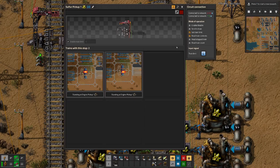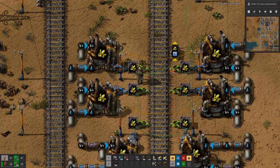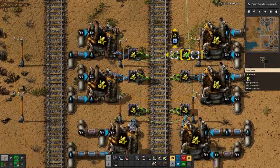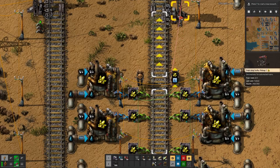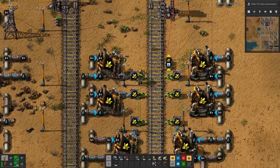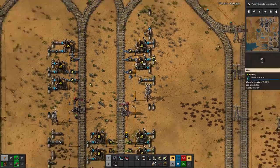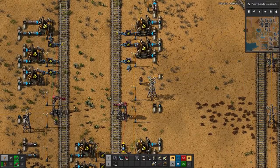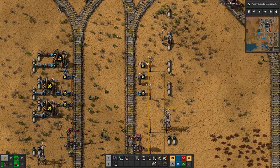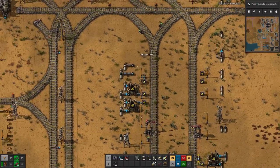That should actually work — disconnect the red wire, and let's disconnect this one and connect here. Now that works. We have a bit too much sulfuric acid here on the side, so we will leave these chests open and let them sit here, then fill up those ones down there once we need that. So we can clean up everything here on this side.